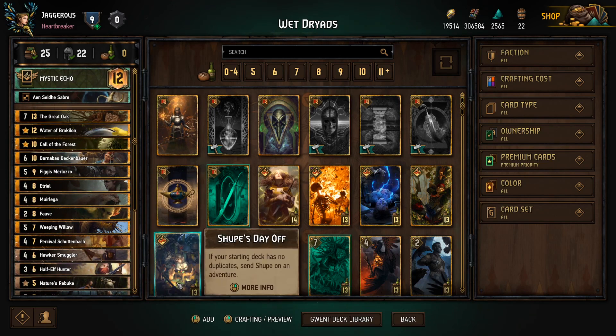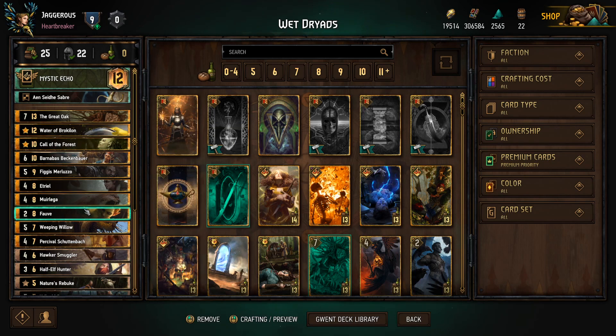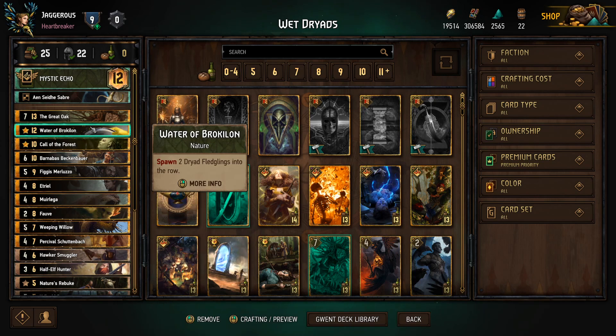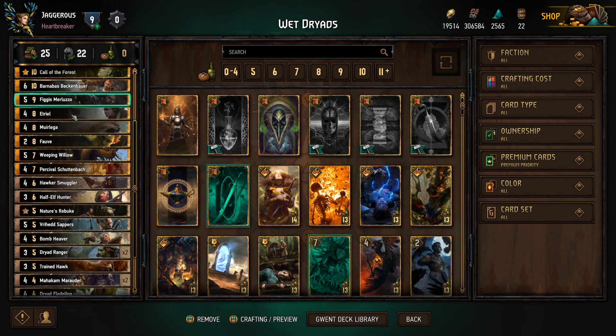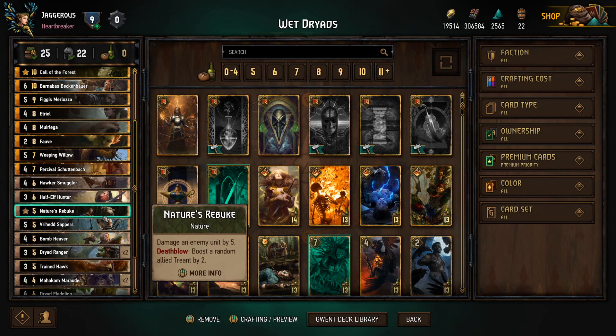On top of that, if we want to make sure we can find our Waters of Broccolon, we have Falve — she plays a nature card from our deck, and Waters of Broccolon is a nature card. Another nature card, Call of the Forest, allows us to play a Scoia'tael unit from our deck and boost it by one. The third nature card — and I do think it's worth running three so that you don't brick — is Nature's Rebuke. We can use this to damage an enemy unit by five, and if we get the death blow we'll boost a random allied Trent by two.